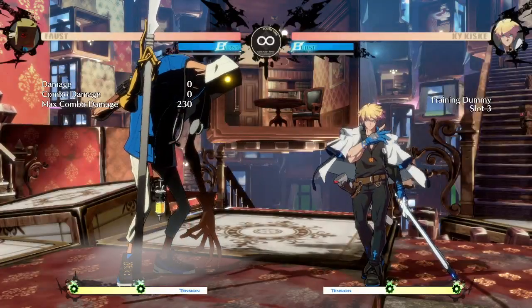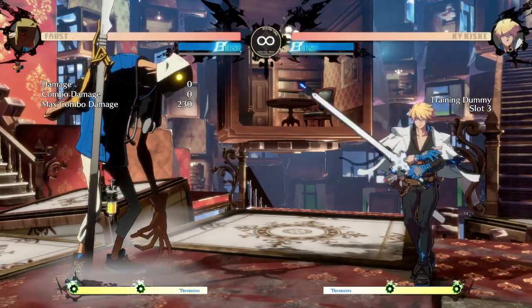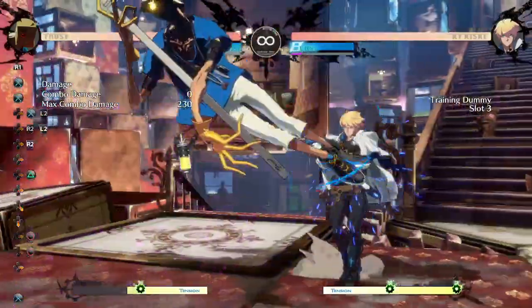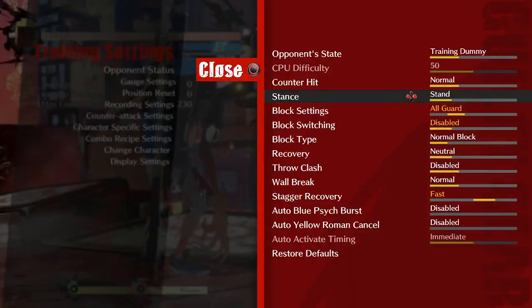You can use the mix cancel to kind of either instant overhead or set up a tick throw if you're doing the high one. So you can use it to do a true string overhead or set up an instant overhead that's hard to react to. All sorts of uses for J.K — mostly air-to-air.